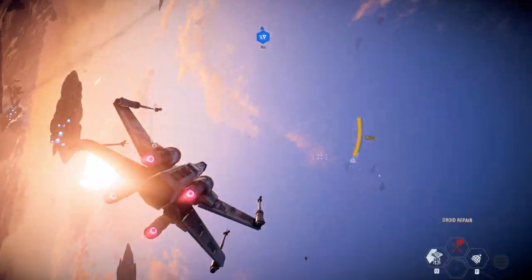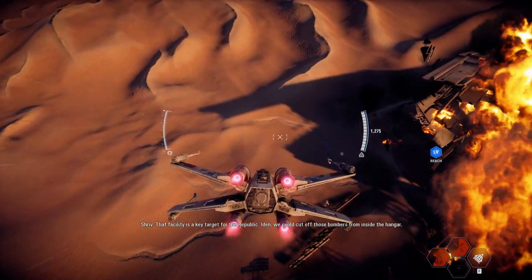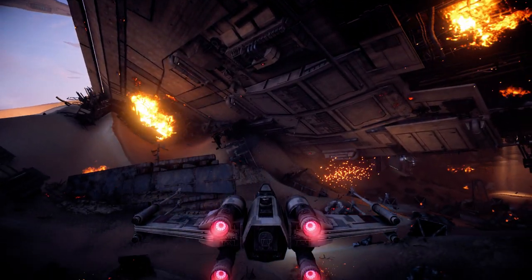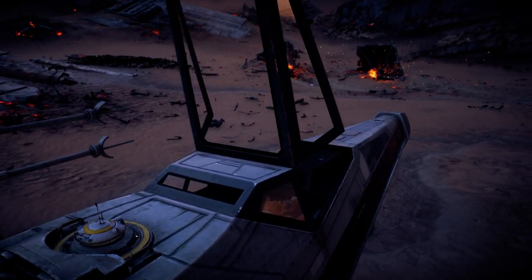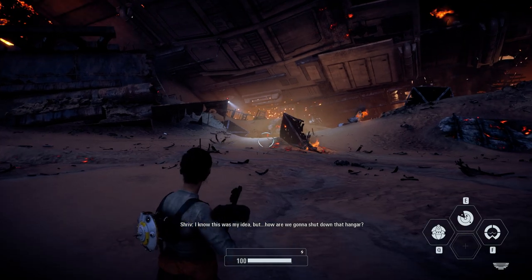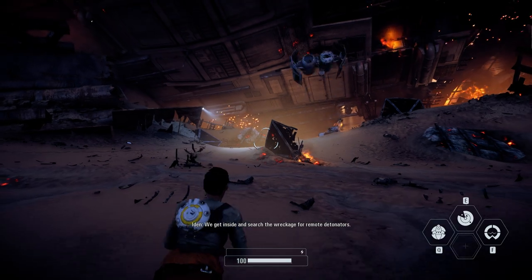Okay, that's that. Carbon, that downed Star Destroyer is deploying bomber reinforcements to an Imperial research facility at Carbon Ridge. That facility is a key target for the Republic. Aiden, we can cut off those bombers from inside the hangar. Great idea. Find somewhere to land. I know this was my idea, but how are we gonna shut down that hangar? We get inside and search the wreckage for remote detonators.